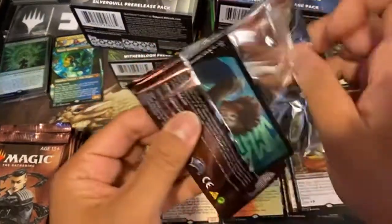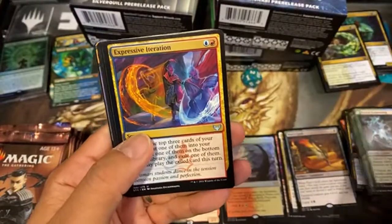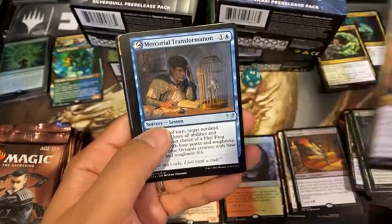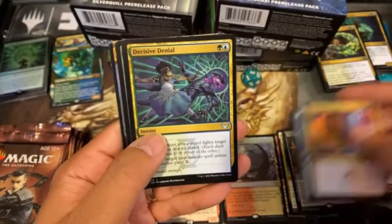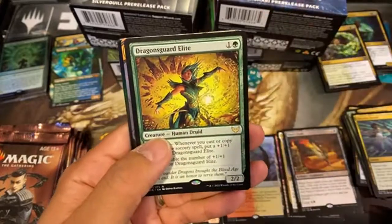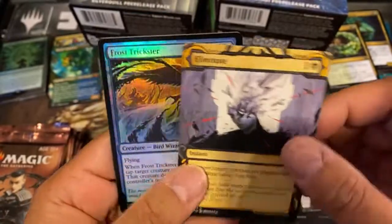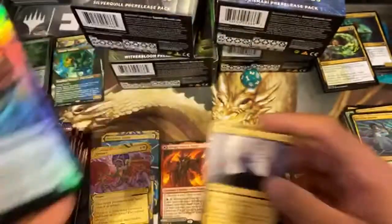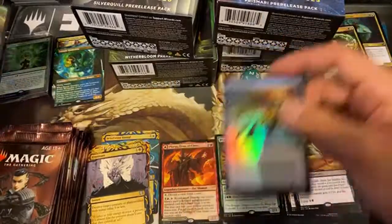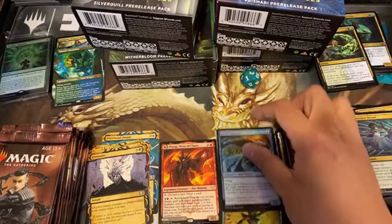I think in a collector's pack, I did a Pack Wars at the LGS and you can pull up to four of those in one pack, which is kind of crazy. Dragon's Guard Elite, Eliminate — mind blown — and a Frost Trickster. That foil's going to go here, rares there. So every pack you receive one of these, which is pretty cool.